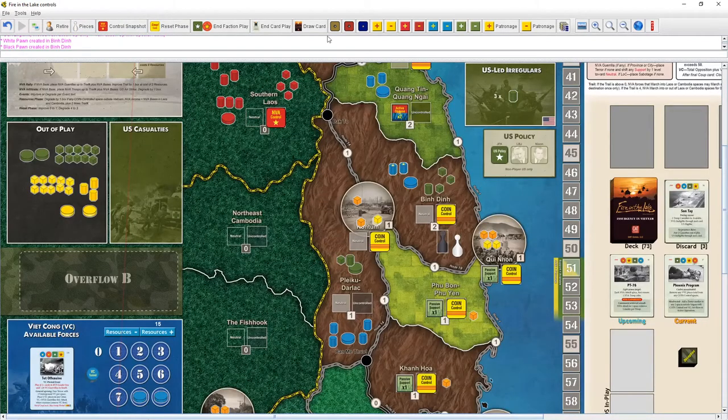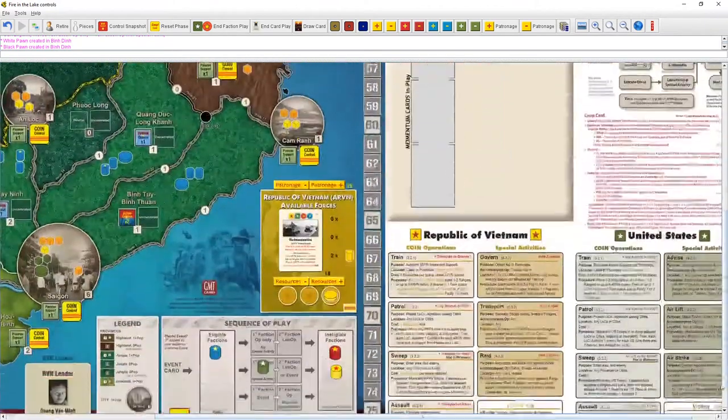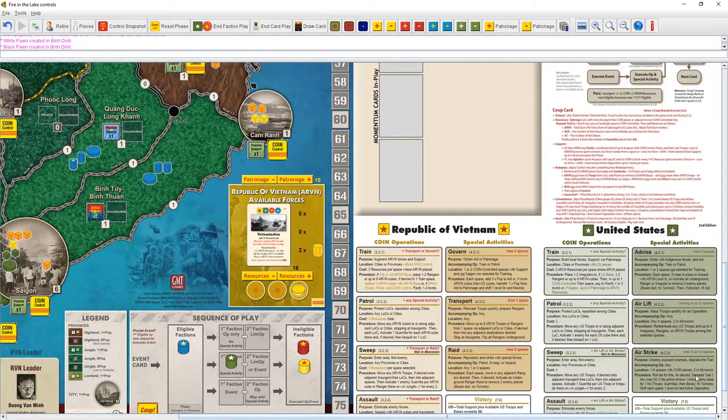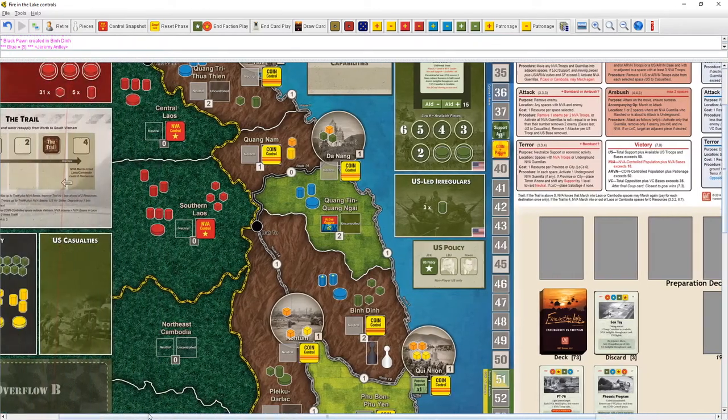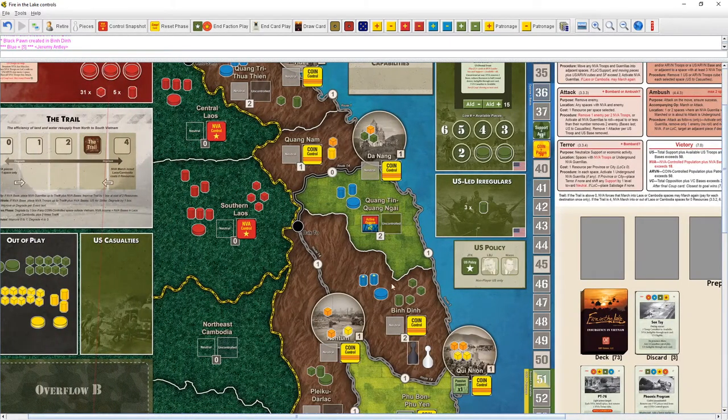We can choose our op order, so we'll do the airstrike first. Roll the die for hits — we're blue. We rolled a five! That's really hot, exactly what we wanted. We'll spend three hits in Ben Din to remove the guerrillas — return them to available, blown away. Then shift one level towards opposition because we bombed Ben Din, people were not happy. And we'll use the other two hits to degrade the trail by one box.